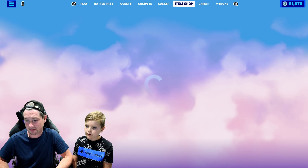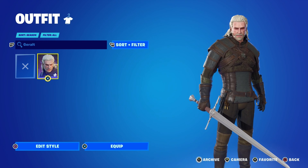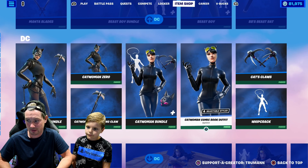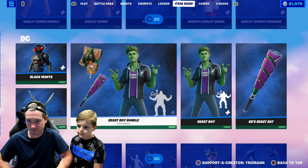They're both from the Witch shop. We already have the Geralt of Rivia skin. But in today's item shop we've got the two new skins, Ciri and Yennefer.